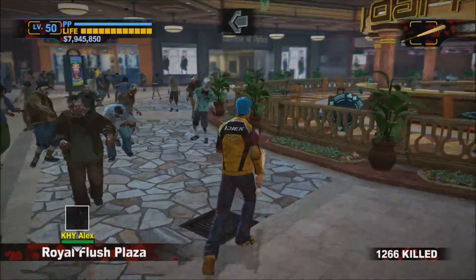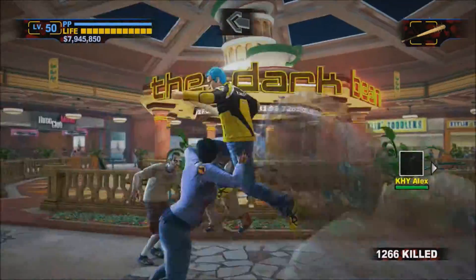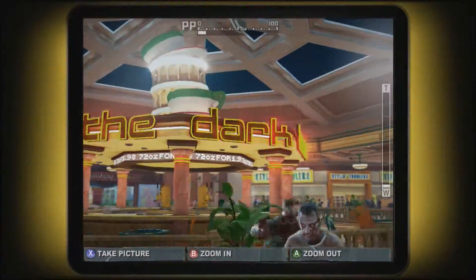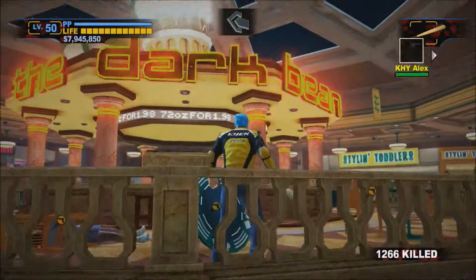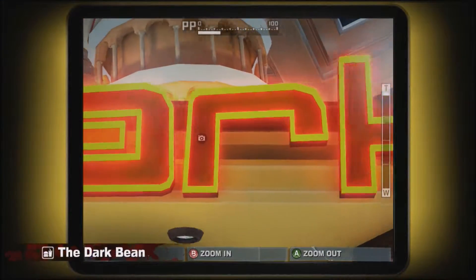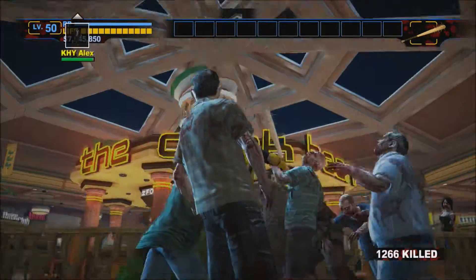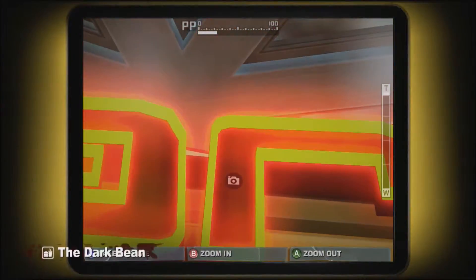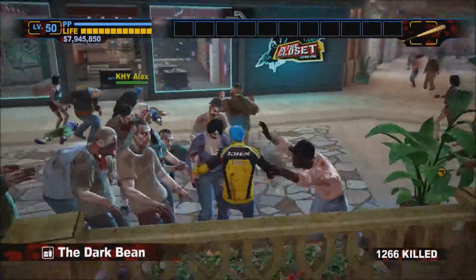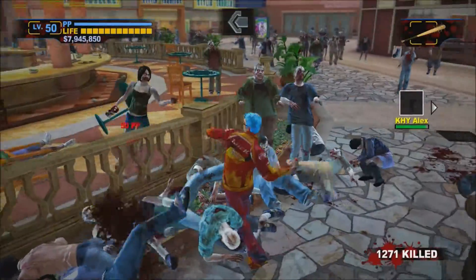Run past these zombies, and then the next PP sticker is up over here. It's on the R of "Dark" right there. Make sure you clear out the zombies here so you can get a good angle of it. I think you actually have to take a picture of the whole Dark Beam sign to get the full PP. The sticker is on the R in "Dark."